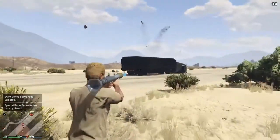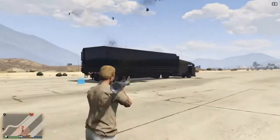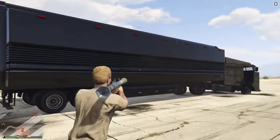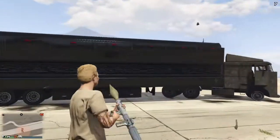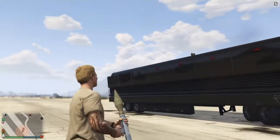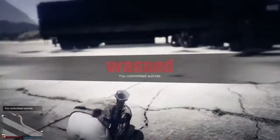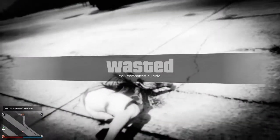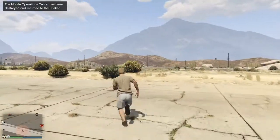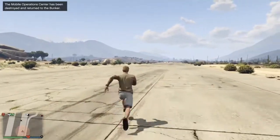So that's eight, nine, ten — it doesn't look like it's blowing up. I think the actual bit at the back, the actual mobile operations center, is indestructible — it won't die. As you can see I'm firing a lot of rockets at it and it's not destroying at all. Oh, and it seems to have disappeared — it looks like it just disappears after you've used it too many times.